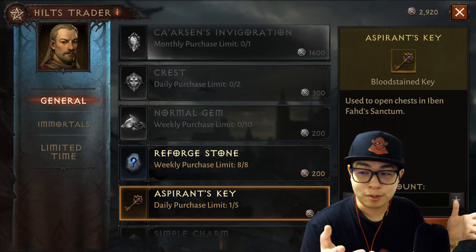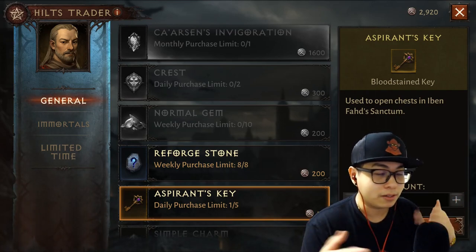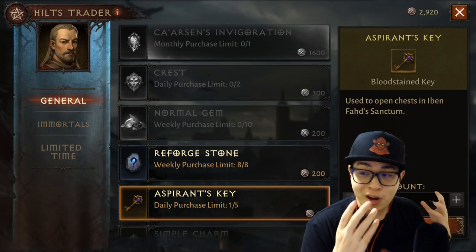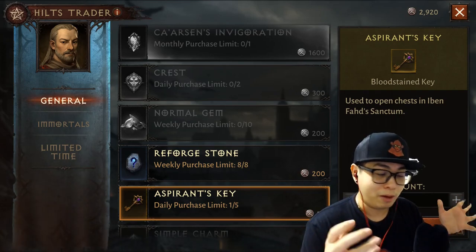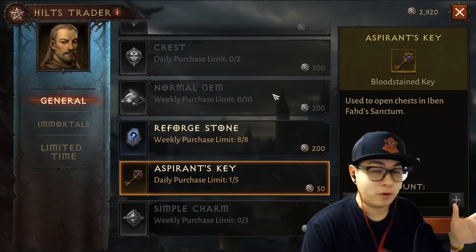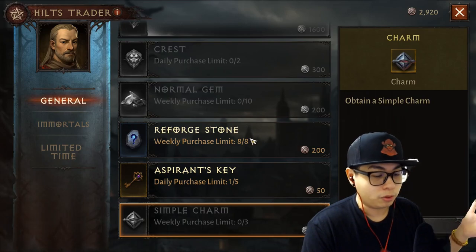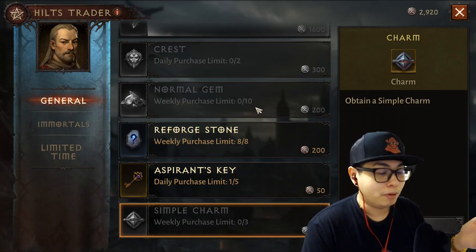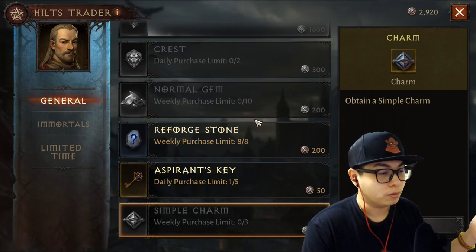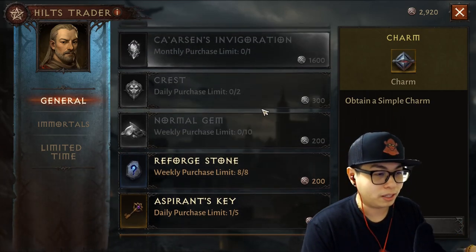The reason is because sometimes you're going to get data's blessings for Elder Rifts and stuff like that, so you're not actually going to need to spend heavily on aspirin's keys. As for simple charms — I've even purchased these, but they're not really worth it. You get one per day, but you can buy these if you really want to. They're weekly and only 100 hilts, so it's not that much of a drain.